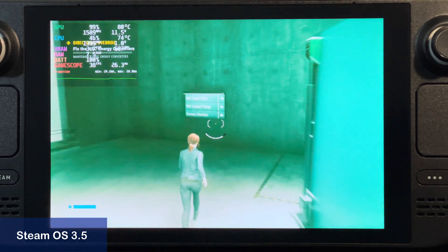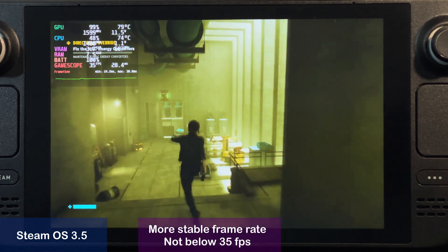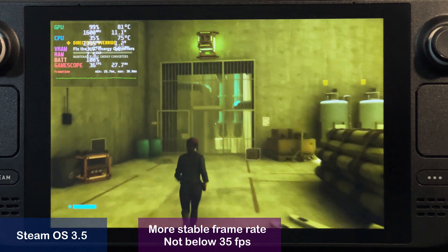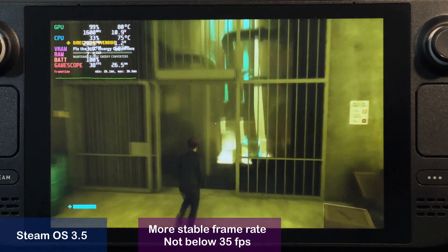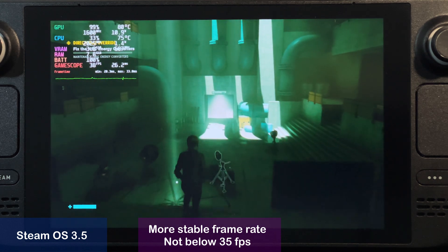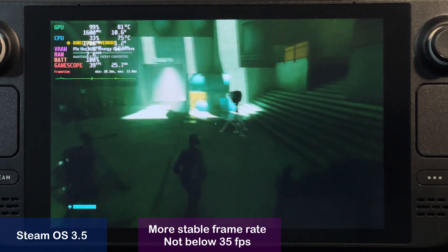With SteamOS 3.5 the framerate is slightly higher. I get more time above 35 frames per second during this run, which is not a huge difference, but it makes everything more stable, especially if you play more hectic combat scenes. You are able to lock your game to 30 frames per second with less dips below it.